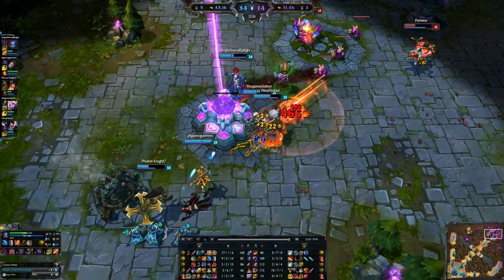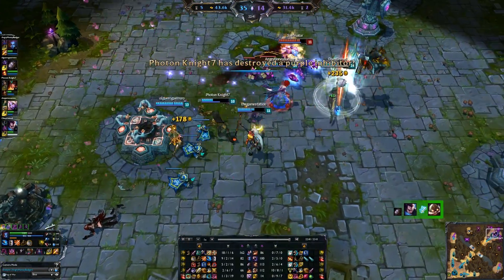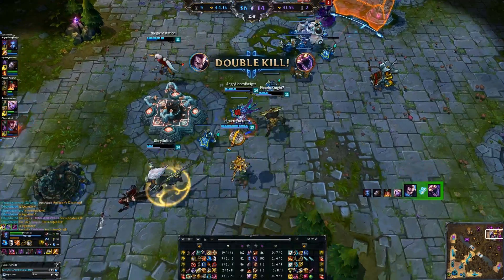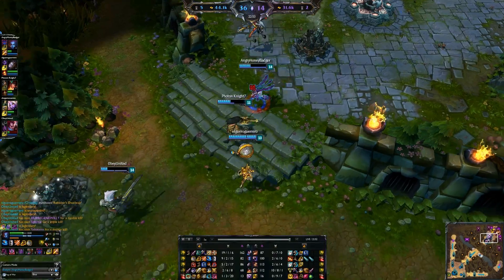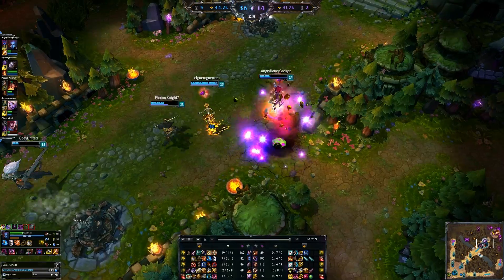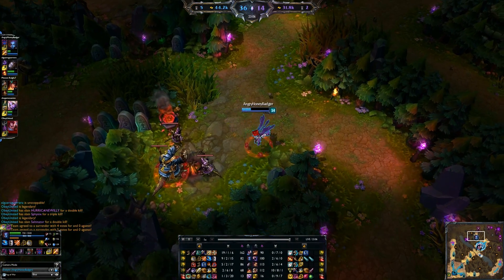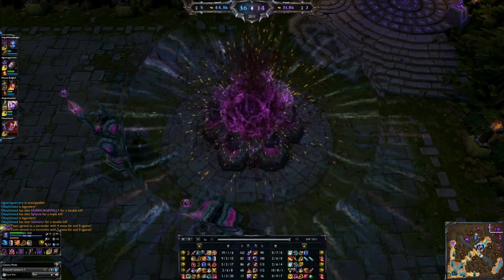Obviously as the game continues, Locket of the Iron Solari is really good to work in if your team needs it. If you need more armor, you can do Thornmail or Sunfire. That's a really good way to go. That's really what you need to know to get started playing Eve — make an impact early on and get beefy as the game continues. Finish off that Hex Drinker into the Maw of Malmortius. Just make sure you gank and keep track of those pink wards, and you're going to do great as Eve.